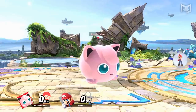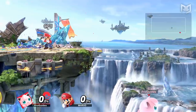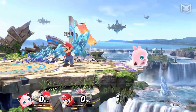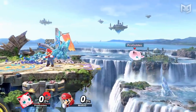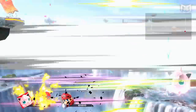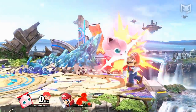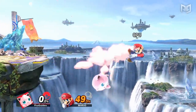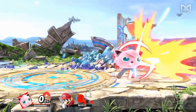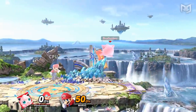Jigglypuff is another example of a not-so-great character who can edgeguard really well. Her floatiness, coupled with multiple double jumps and amazing aerial mobility, let Jigglypuff stay offstage for long sequences and get to wherever the opponent is. Her neutral air and forward air stay active for long periods of time and launch the opponent away from her and thus further offstage. She can link these aerials together reliably to carry opponents to the blast zone, setting up for further edgeguards if she can't straight up KO them. Back air is a bit more difficult to connect offstage, but it offers strong knockback for fairly early edgeguard KOs close to the blast zone.